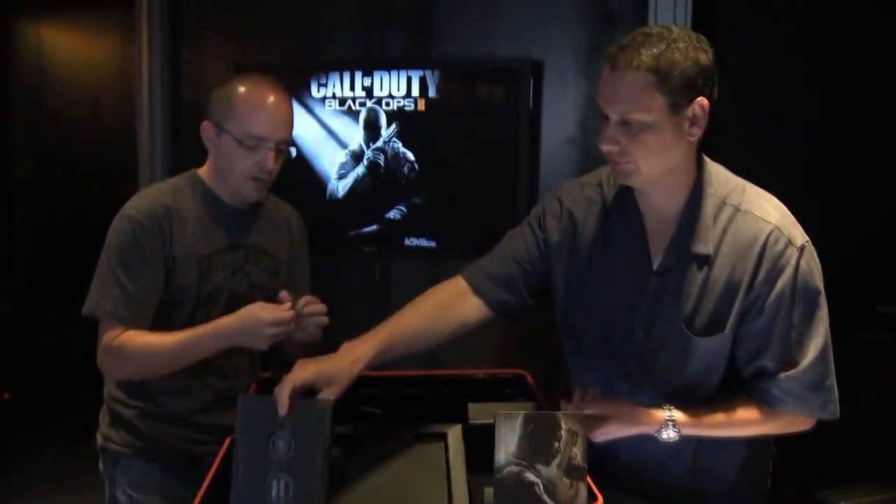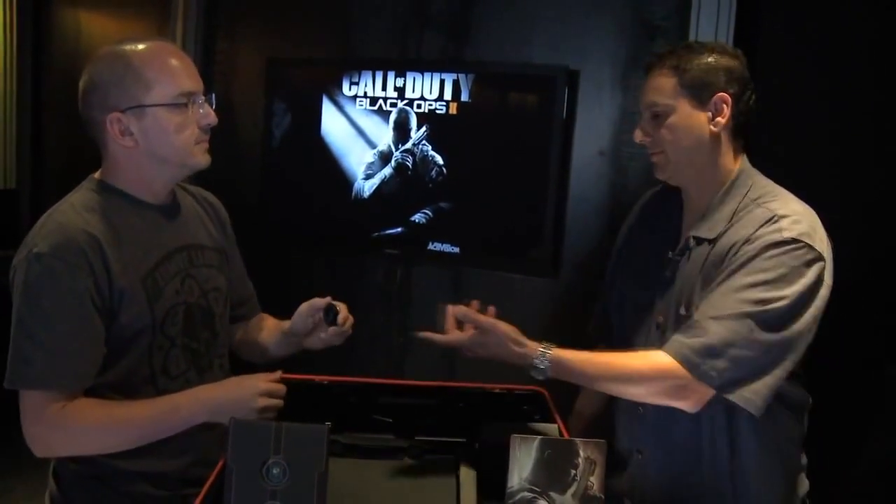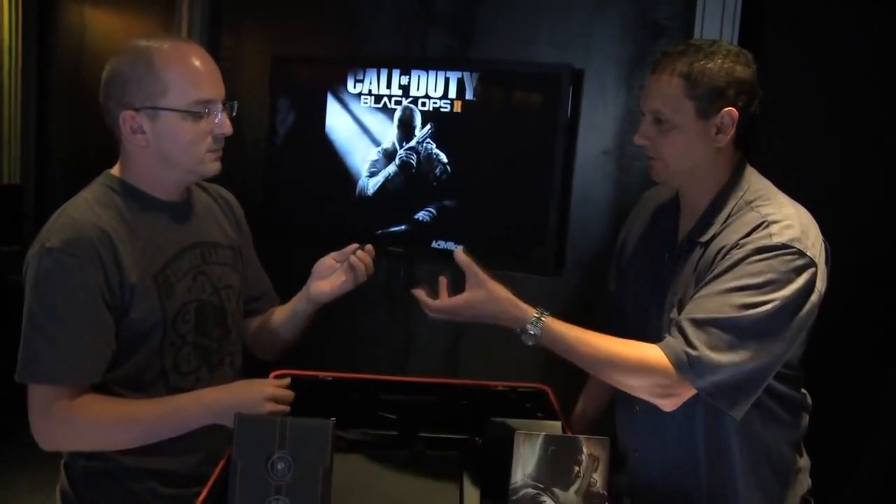The first challenge coin has the Call of Duty Black Ops 2 logo — that skull icon — and on the back, the two, or as Mr. Lamia likes to refer to it, the deuce. But this is my favorite coin. This coin has the deuce on one side but has the Dragonfire on the back, and there's a unique code etched right there at the top of this coin — that is how you will get all of the downloadable content that comes with this package.